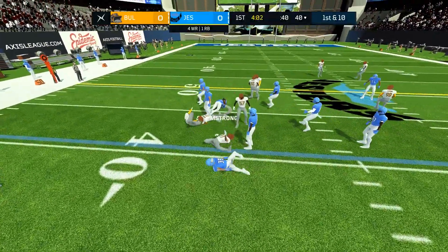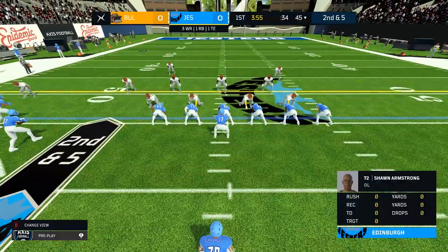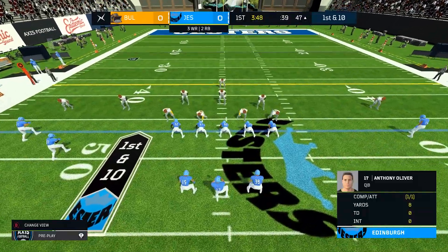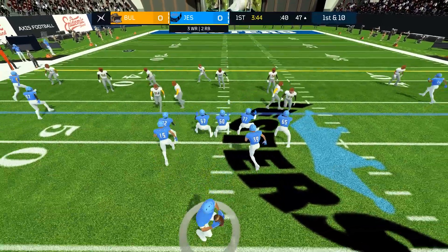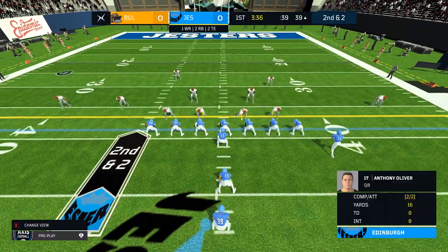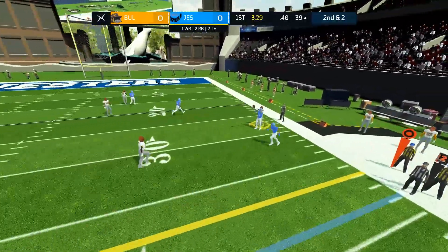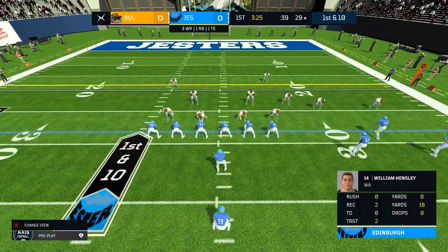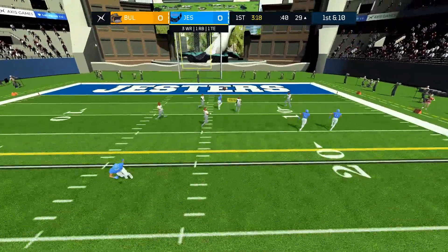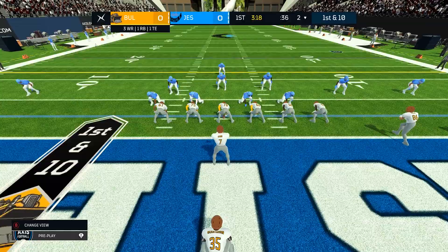Oh, it coughed that one up, but Armstrong managed to pick it up. Childress flapping around on the floor, throwing the ball around with abandon. Second and five now — Childress, he's coughed it up again, but Cunningham with the recovery. I don't know if they think they're playing rugby. That's a nice catch from Hensley, getting them to second and two around the Bulldozer 38. Another good catch from Hensley. But then into quadruple coverage — Jones getting the pick off there, and that's the end of the Jesters' drive just as it was looking good.